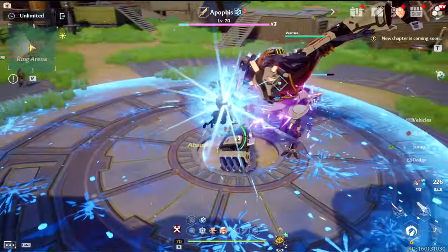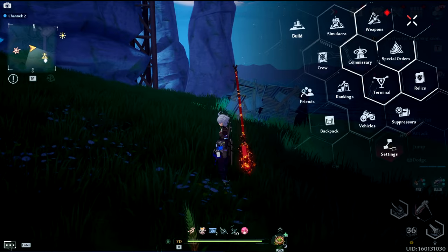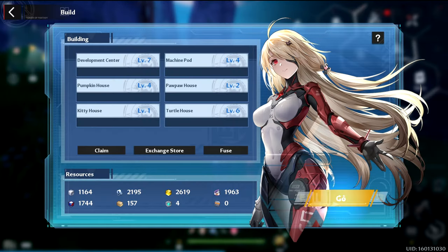To begin crafting weapon chips in Tower of Fantasy you will have to use the game's build mode feature. To get to build mode, select it from the menu and from there you will be taken to Artificial Island.